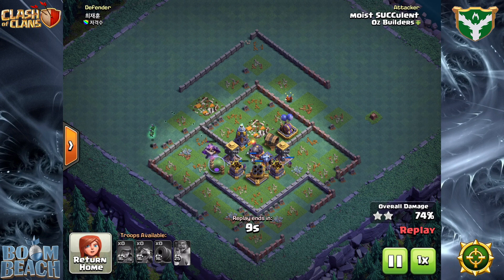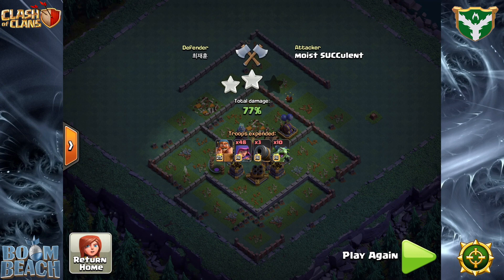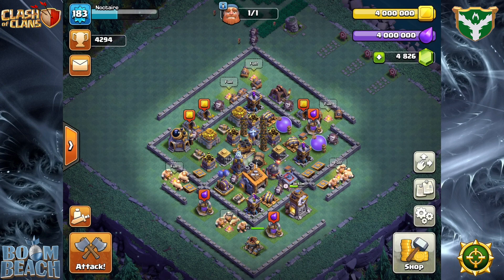It's a matter of analyzing the base and figuring out exactly what you need — how many archers you're going to need for each one of the buildings. And then of course, keeping your eye on the timer so you don't run out of time at the end of the attack. And here you can see he got another one out — a 77% two star.